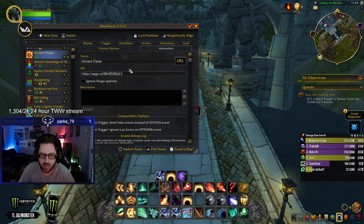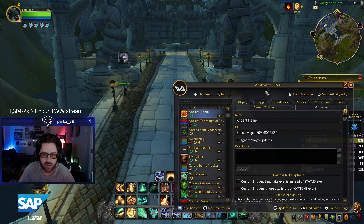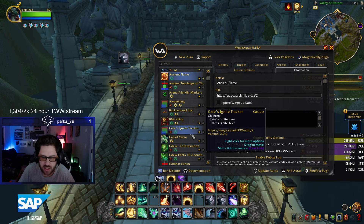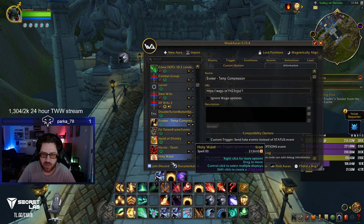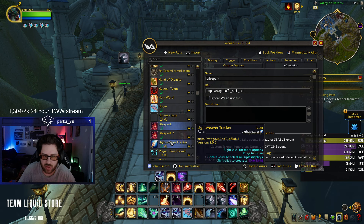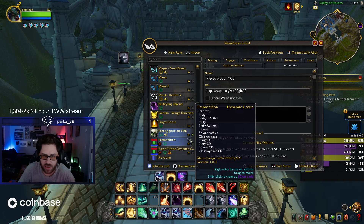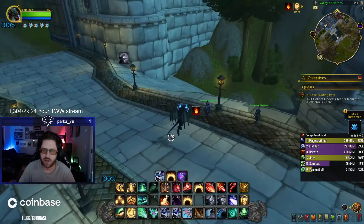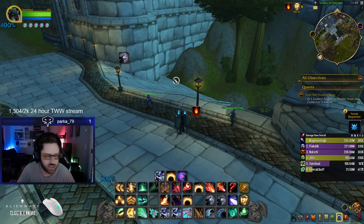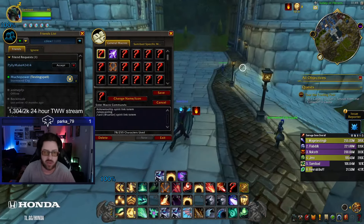Let me show you some of the WeakAuras I have specifically on Evoker. Ancient Flame shows you when you have the fast cast available. Call of Ysera is right there, Temporal Compression right there, Life Spark which is your instant Living Flame, Shroud, and Precog — that's basically it. Add-ons are basically the same as last expansion.